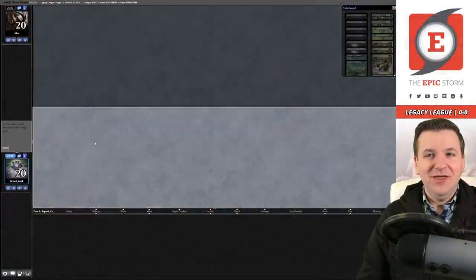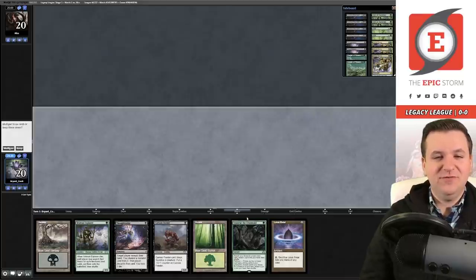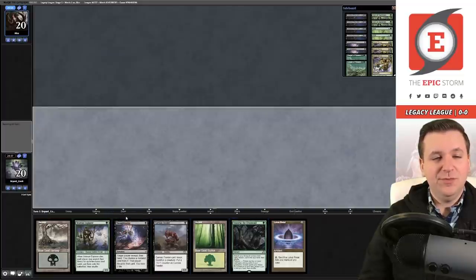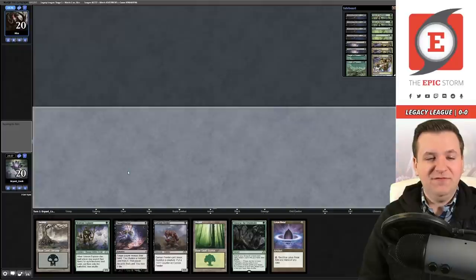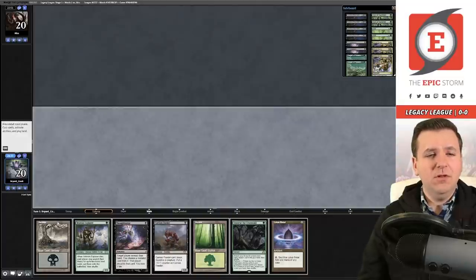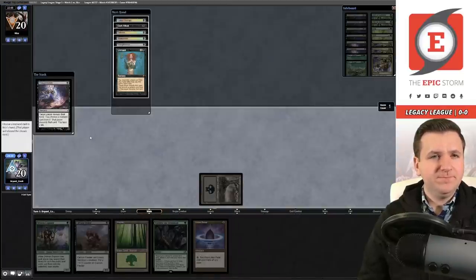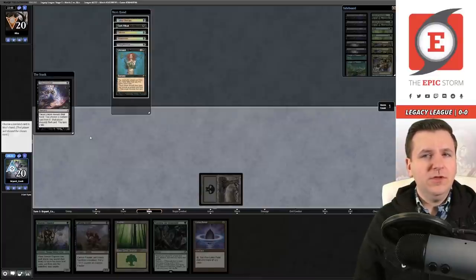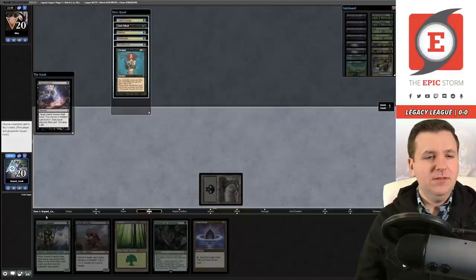Welcome to the first match — Jelly Eggs and Bacon. Our opening hand has Traverse the Ulvenwald to eventually go get Protean Hulk, so we lead on Turn 1 Thoughtseize, Turn 2 Veteran Explorer plus Carrion Feeder. That brings us up to five of the seven mana we need. Our opponent is on Reanimator — they're looking to spike a land, and with Entomb plus Reanimate they have everything in one package.